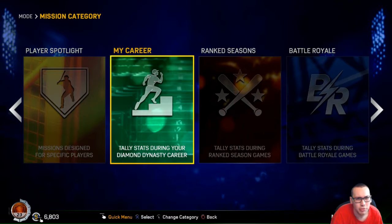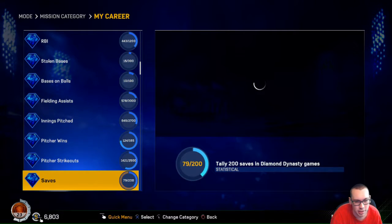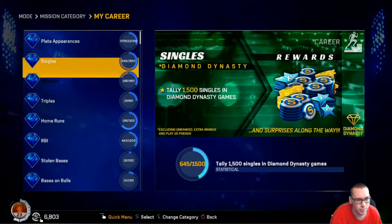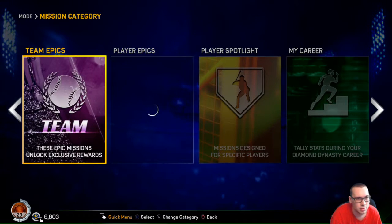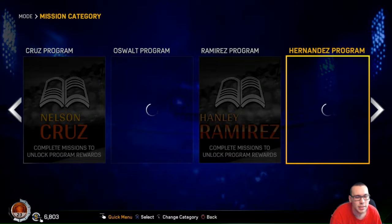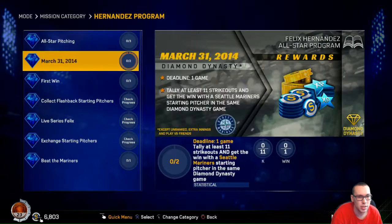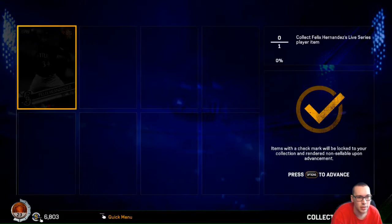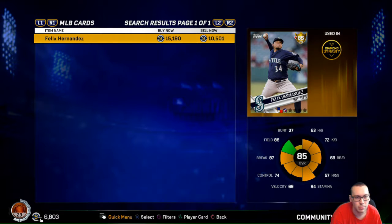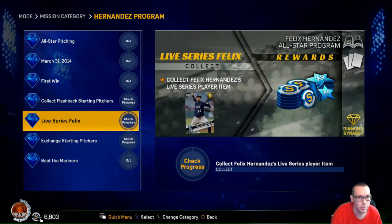My career - if you play more, every time you'll get like 10,000 stubs if you complete most of these missions. Player epics, team epics - these are like the hindrances, basically like SBCs on FIFA 17. See, like you need a live series Felix Hernandez - you just buy this guy off the market, basically like FIFA. Beat this exchange for starter pitchers and stuff.